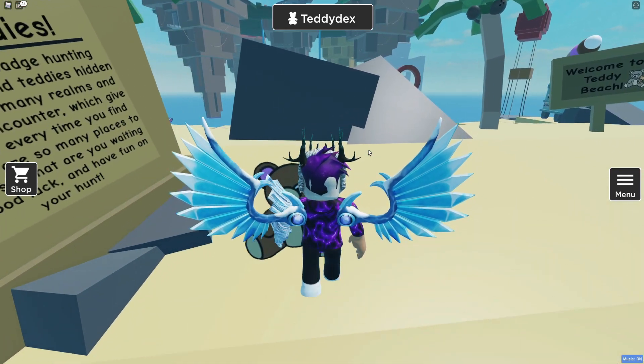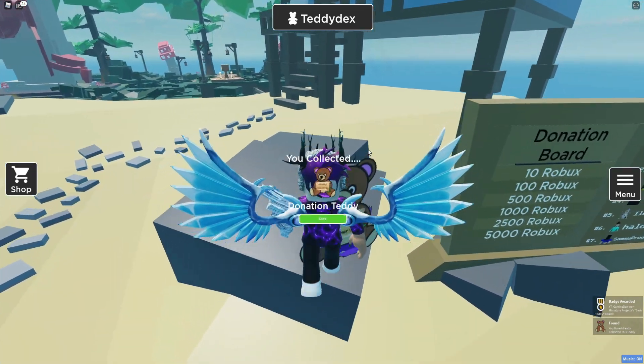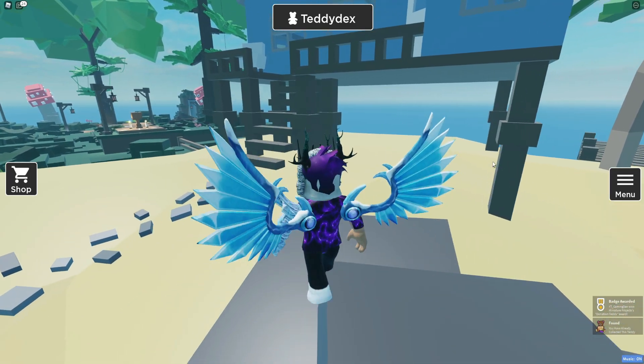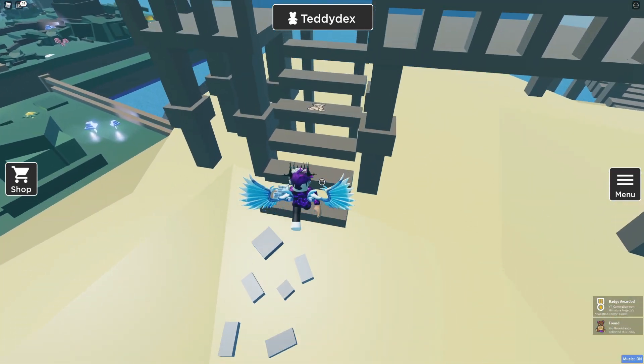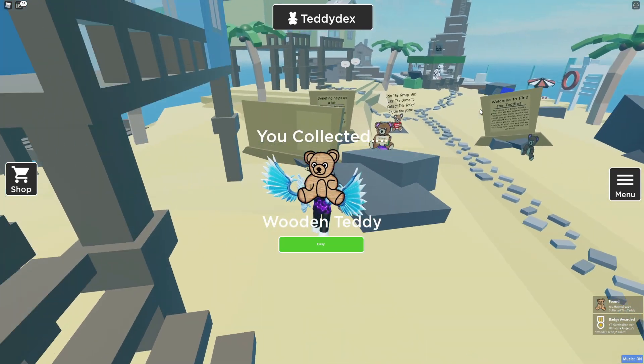The first teddy is just straight forward from here — claim up that one right now, there we have it: the basic teddy. Then we also have one over here — claim the donation teddy. After that, follow me over here for the next one; it's gonna be the wooden teddy, just over here to claim right now.